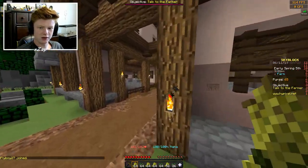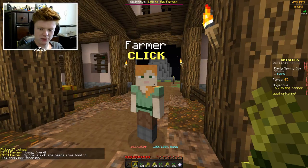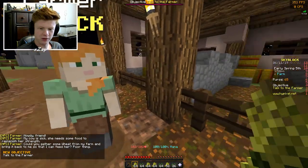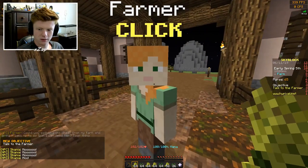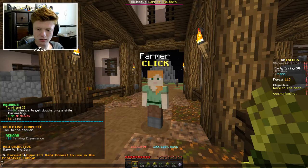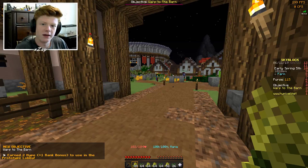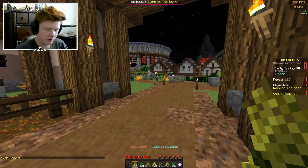I guess I can trade now or something. The farmer says: 'My cow is sick — could you gather some wheat from my farm and bring it back so I could feed her?' I just did that! Okay, how do I give you the wheat — oh, thank you so much. Skill level up! That's cool — so it looks like there's a bunch of quests, and they level you up. I'm assuming there are different things you can level up in, like farming, or probably combat and whatever else.